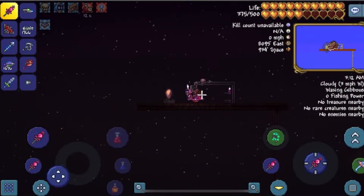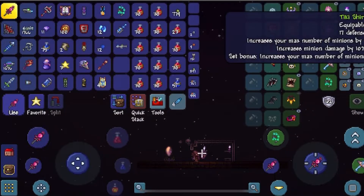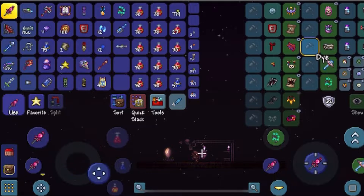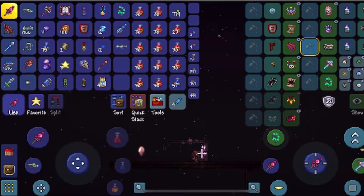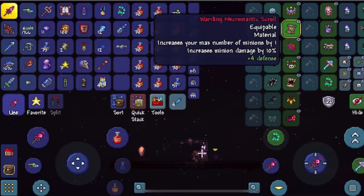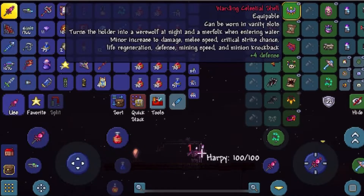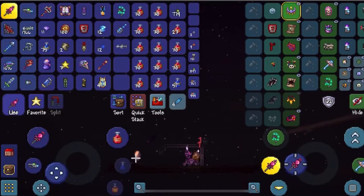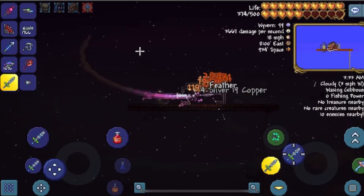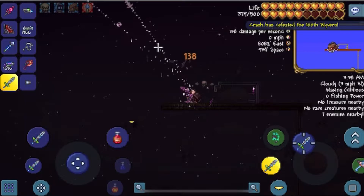Such as this mount, and this is my armor so far — fatigue armor to increase my number of summons, because I think I'm going to go summoner route with this run. It increases number of minions, number of minions, number of minions, and then minion damage or minion speed and knockback. So yeah, it's kind of my loadout until right before the end.